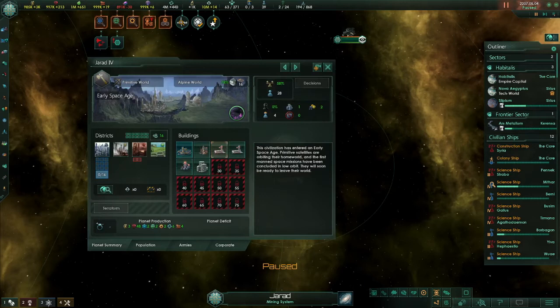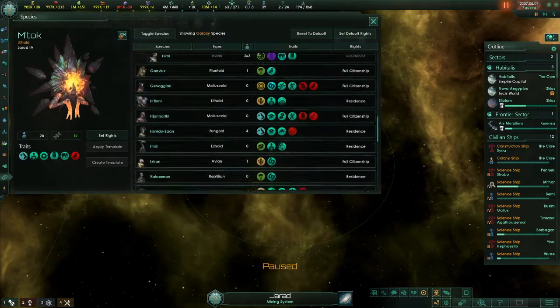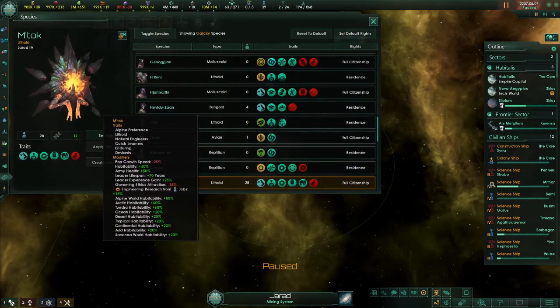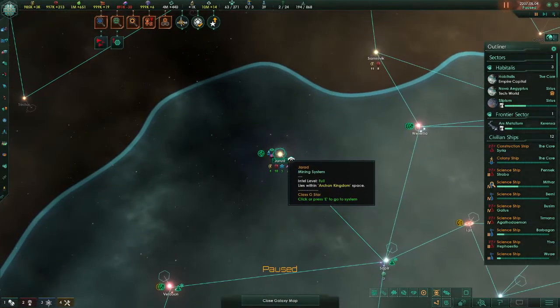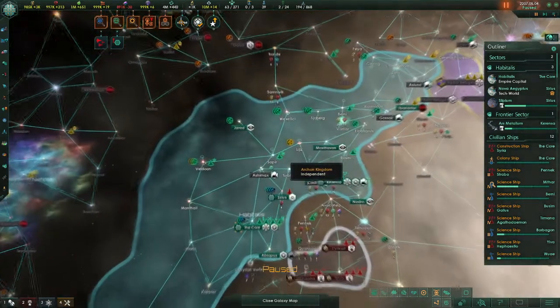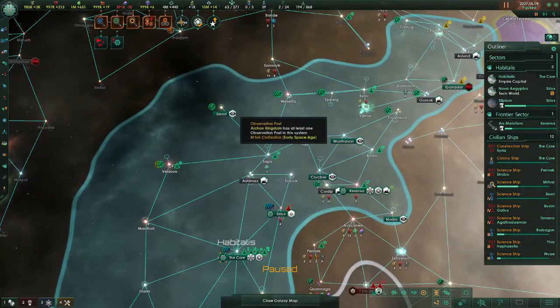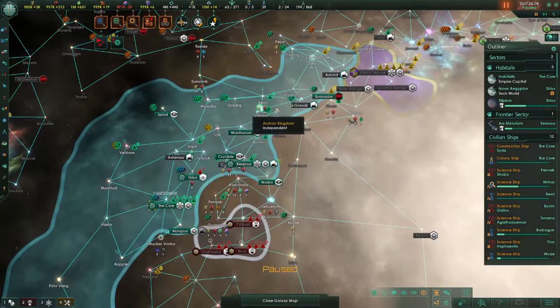We have a primitive world here, and in that primitive world live the Ntok — fun little lava creatures. We've got them there. They're in the early space age, so they might just turn into a regular empire, but it's cool — they can have that space. If they've got to space, they earned at least their system. The Archon Empire is firm but fair in its rulings.